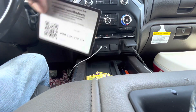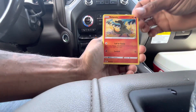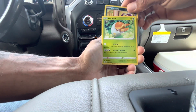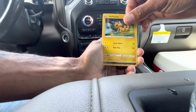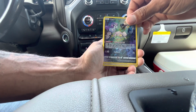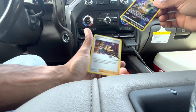Going to be opening up both boxes either way. Pack ten: Salandit, Purrloin, Grubbin, Scraggy, Helioptile, and a Sleepy Mew from the Galarian Gallery with a Leon full-art trainer card behind it.